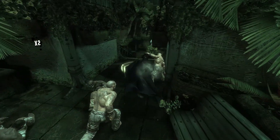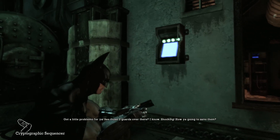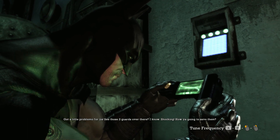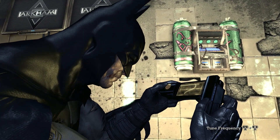Throughout your time on the island, Batman collects an arsenal of weapons and gadgets — from batarangs to explosive gels. The gadgets that allowed me to hack doors were easy but fairly annoying, as I never really found myself enjoying them. They're just a mini game that involves finding a sweet spot on something and it's never really a fun mechanic.